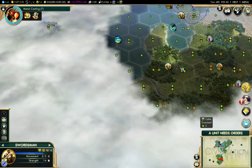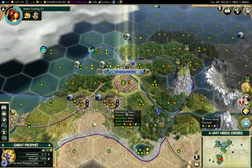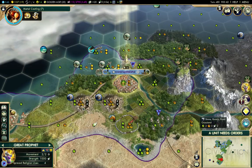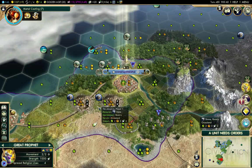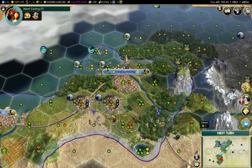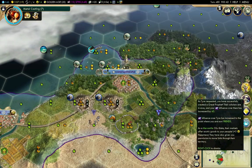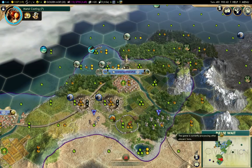I'm going to send my swordsman over there - I know there's a city state over there I haven't met. Great profit. The thing to do with great profits, since I've already done the religion thing, is generally to pick a tile that isn't going to be terribly productive and plant a religious site there. That's the most useful thing you can do - you get faith from that, and depending on other policies, you get gold and culture as well.